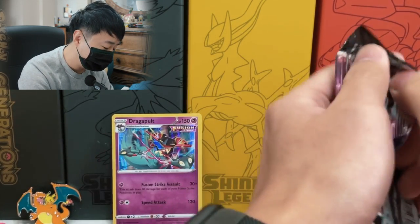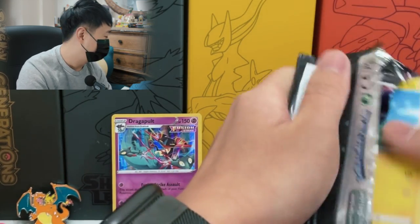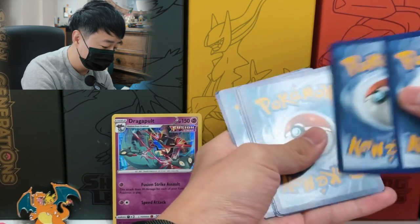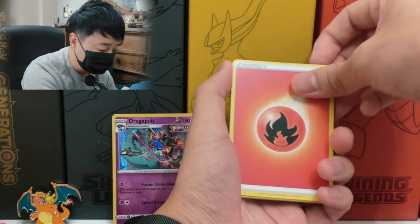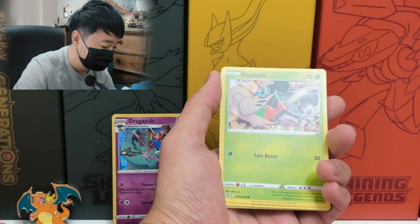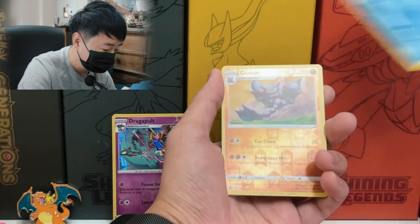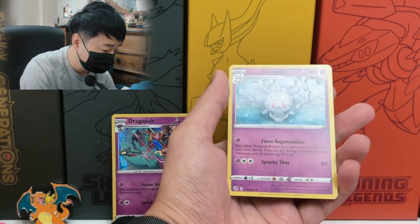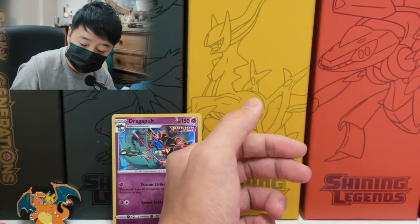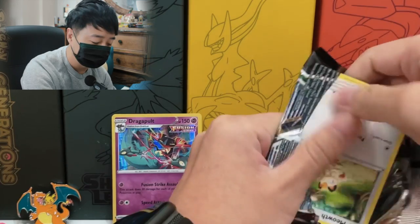We don't have any full art or any V card yet. We need one amazing pull — just one — to go from an average box to a very good box. Pack eight — Fire Energy, Skater's Park, Love Funny, March Stomp, Shinx, Shalmet, Drillbur, Bunnelby, Mudkip, Reverse Gliscor, and Galarian Cursola. Galarian Cursola is actually a ghost type — it's like the spirits of the dead Corsola. Some Pokemon concepts, if you actually think about it happening in the real world, are pretty scary and messed up.